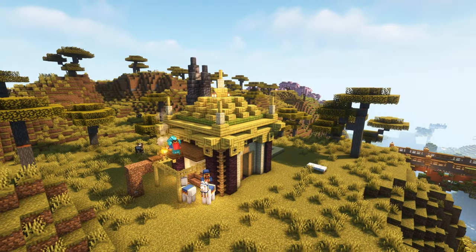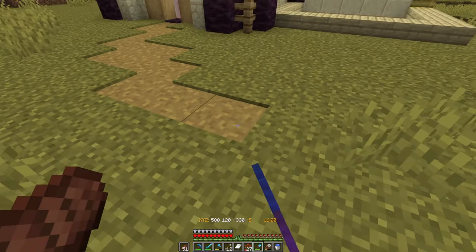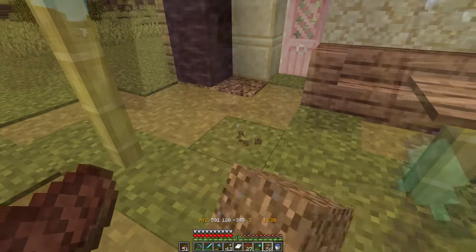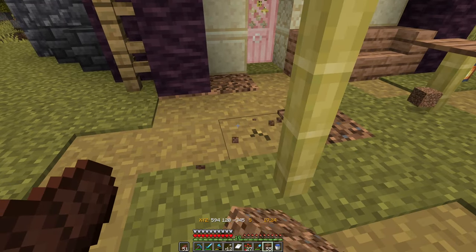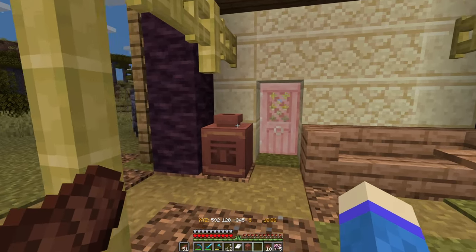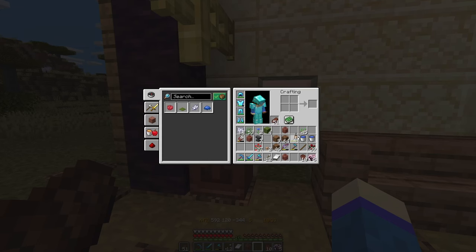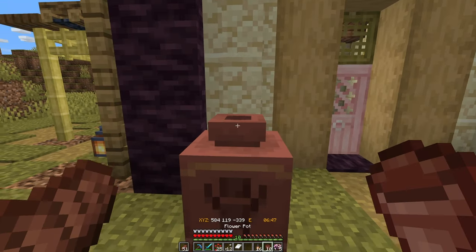After I finished the exterior of the build, I started focusing on the pathways outside of the front of the hut. As I don't really have any mud-based blocks yet, I tried to mix things up as best as I could with a combination of path blocks and some coarse dirt, which I think did the trick. Then I started detailing some more and made use of one of my favourite new additions to the game in 1.20 — the decorated pots.